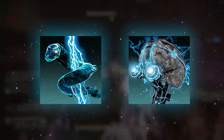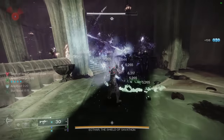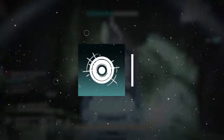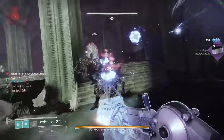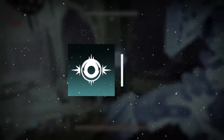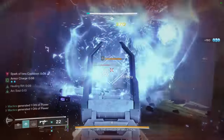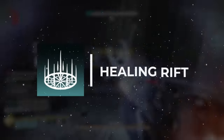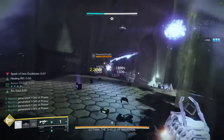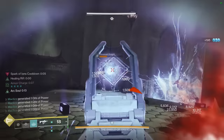Now, with just these two aspects alone, this build is already looking insanely strong. Since it's all about continuously funding our abilities through ability usage, the grenade of choice is the Pulse Grenade, which provides the best AoE add clear and overall damage of any arc grenade. For melee, we'll opt into Ball Lightning, primarily for its impressive range. On the class ability, I'd urge you towards Healing Rift, as it doubles as a medical bay for team support and survivability. For your super, Chaos Reach will be the best option here.